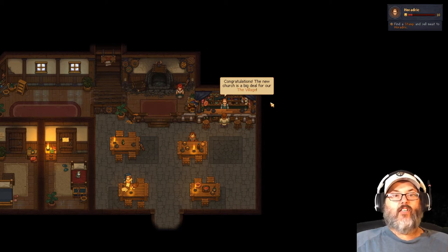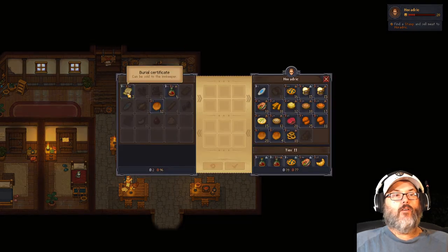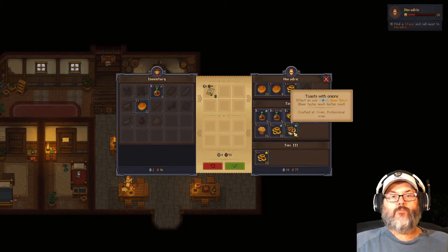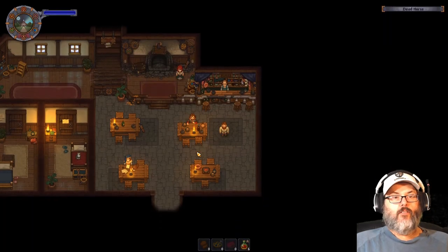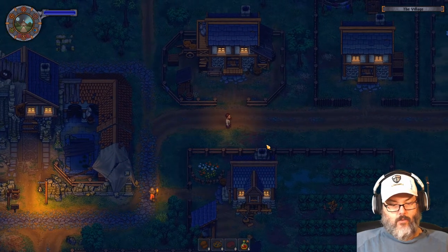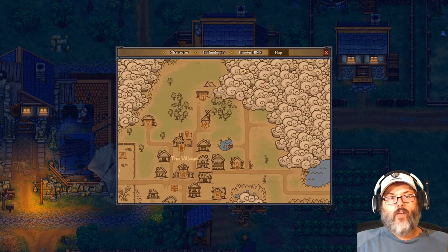The new church is a big deal — it'll add more rooms and tables, which should lead to more people coming to the church. That's four silver for the upgrade. The bodies are your biggest money maker right now, though there are some other things you can sell.